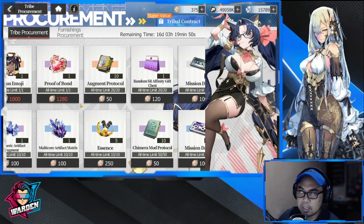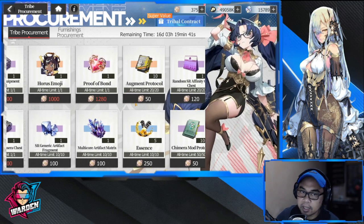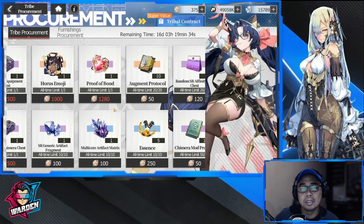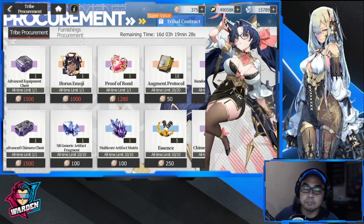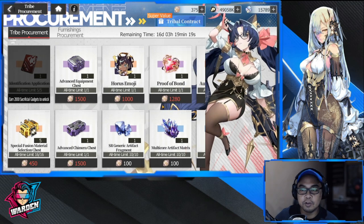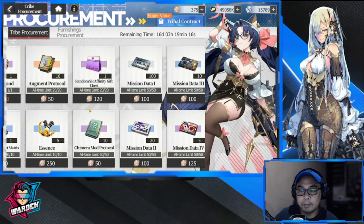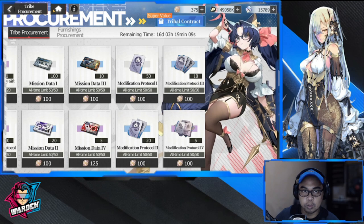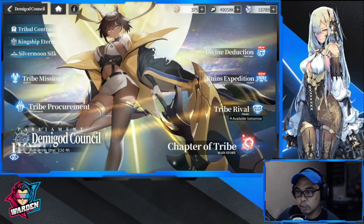If you're into increasing affinity, affinity gift is also good, and the proof of bond is also good. This is actually in the store and available every day as well, but it's a good buy. For the rest of the store content, I'd suggest you purchase what you need — different players have different needs. Just do your diligent work and try to buy what you need for your account and your cases.